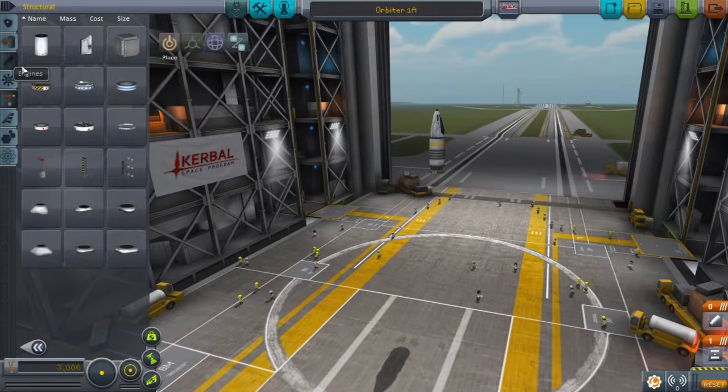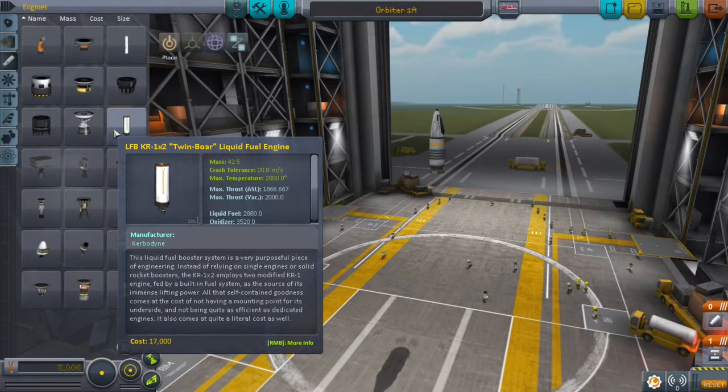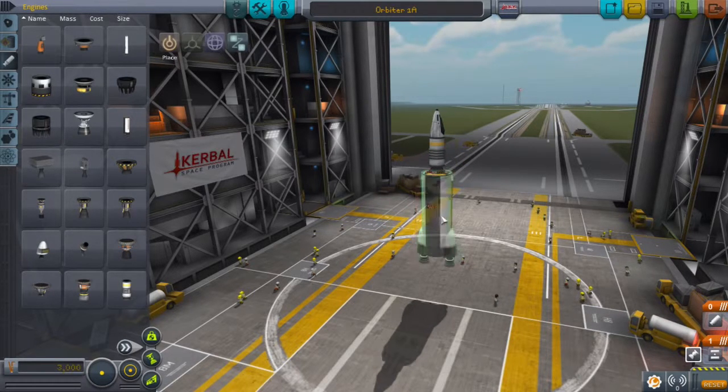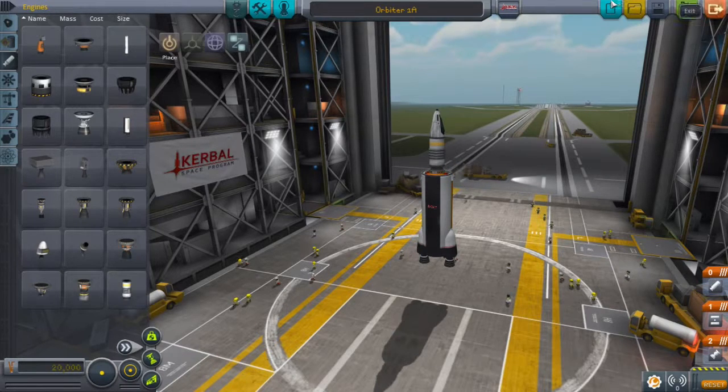Go to engines and add the Twin Boar under it, and boom — you have your rocket.